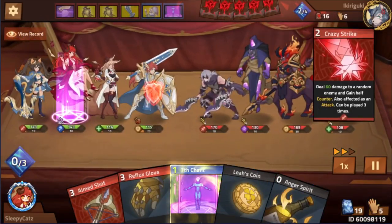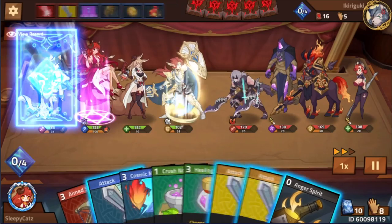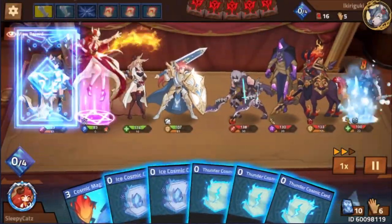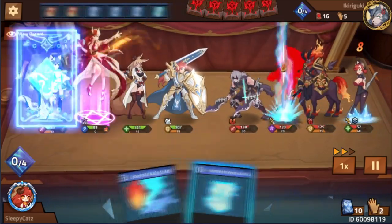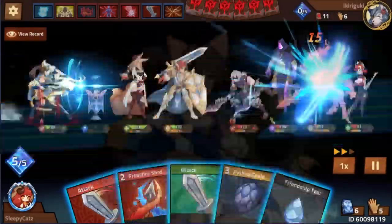Starting off with Squire, he is placed at your first position, which means he will be the first to take normal attacks. This means he will gain energy faster than the rest of your teammates should he receive damage constantly. But that also means he will be closer to dying first before he may get the chance to use his EX.